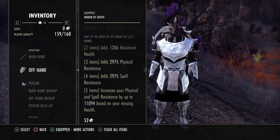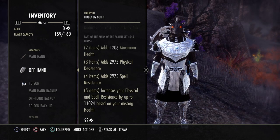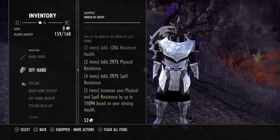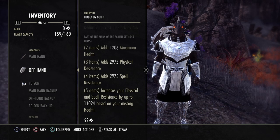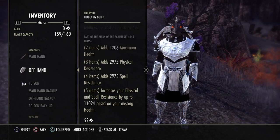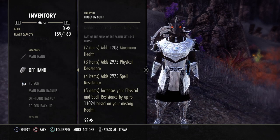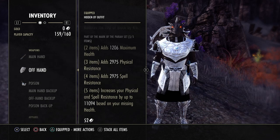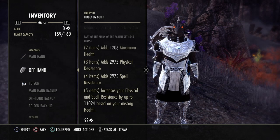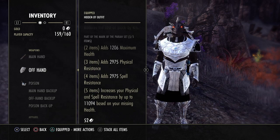However, we still have all the extra resistance we're going to gain as we lose our health. There's already 3,000 of that 11,000 from the fifth piece being applied to our character, so we have another 8,000 resistance that we will gain as we lose our health, versus the 2,500 resistance that's a steady and constant number from Fortified Brass.